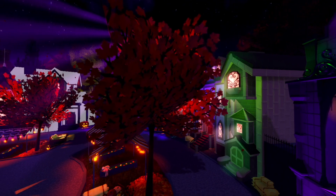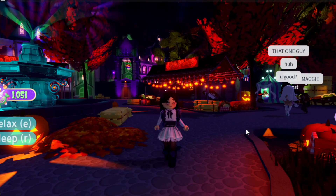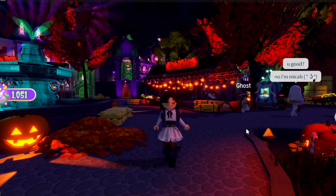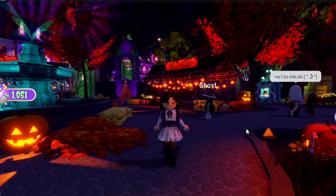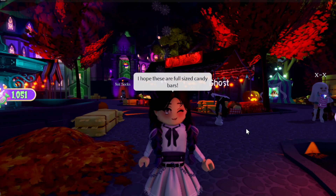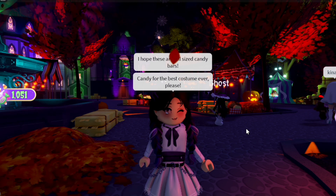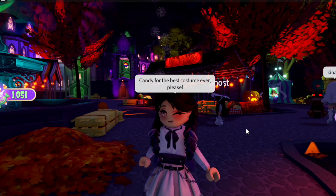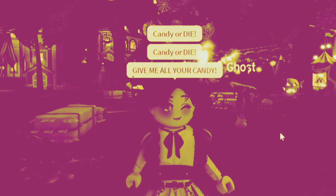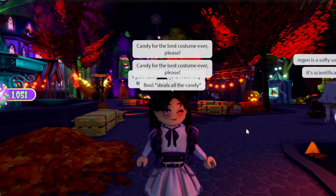The next thing I'm going to show you is this. Basically, if you press E on your keyboard — I don't think this works on mobile — if you are on computer, laptop, or PC, if you press E on your keyboard it says these auto-generated texts, and also it will automatically ring the doorbell and let you trick-or-treat if you're near a house. I hope these are full candy bars. 'Candy for the best costume ever, please.' 'Candy or die.' Oh, that got dark fast. 'Give me all your candy.' 'Candy for the best costume ever, please.' 'Ding-dong, trick-or-treat.' They're randomly generated.